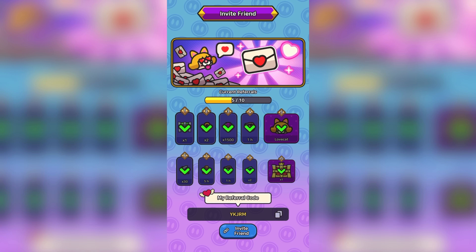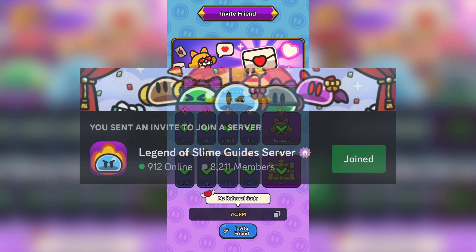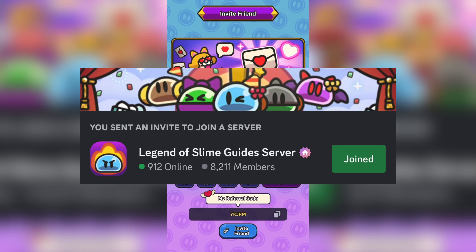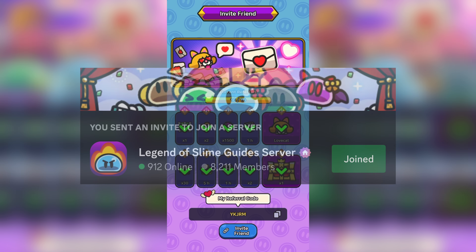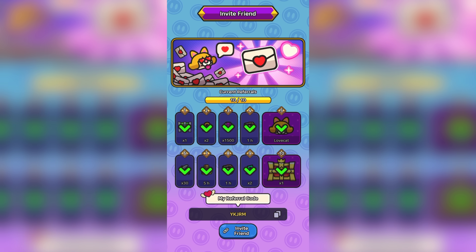If you don't have Lovecat yet, comment your invite codes on this video and join our Discord server to share your code. If you are subscribed to the channel, I'll pin your invite codes so everyone sees it, helping you unlock Lovecat quicker.